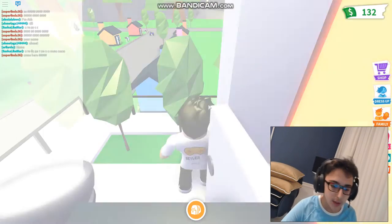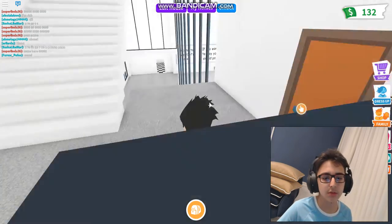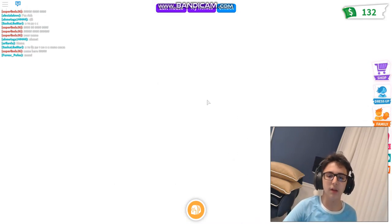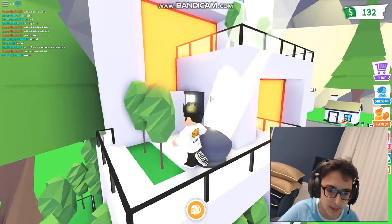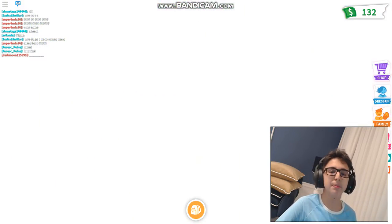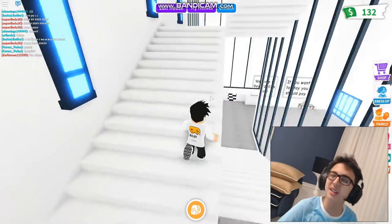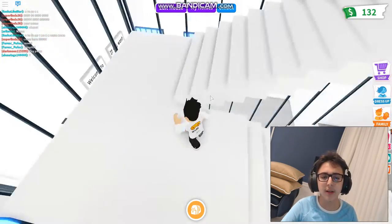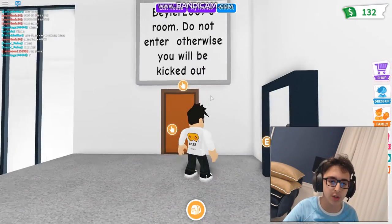There's a bathroom with hair dryers and futuristic stuff. Now we go to the balcony - the balcony is outside of the house. This is our second balcony. The best balconies in Adopt Me are in the celebrity mansion - the millionaire mansion doesn't have the prettiest balconies, but this is one of the best ones.